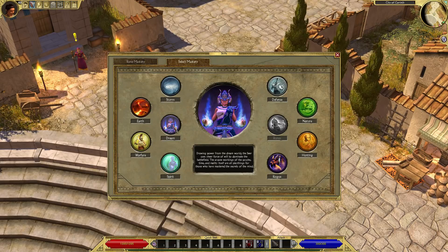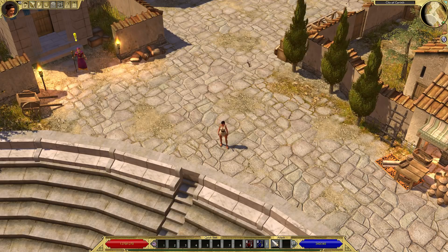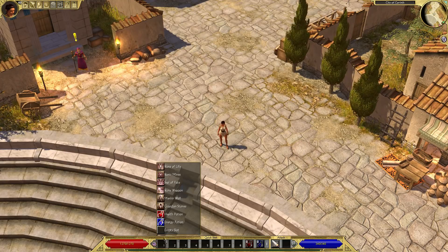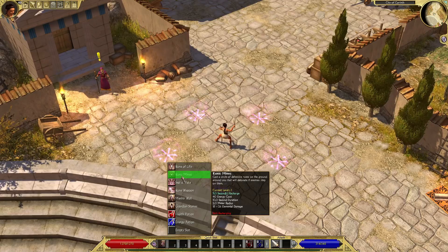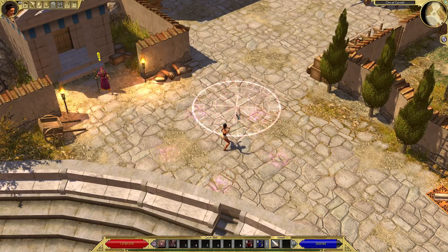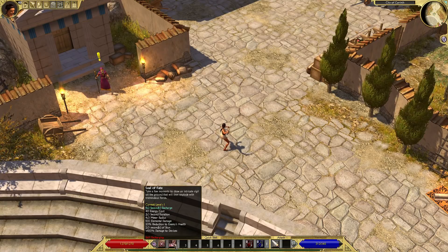You can combo the Runes mastery with whatever you want, so maybe you go Runes plus Dream. The Seal of Fate will charge up and then explode — it's got a slow detonation but probably a lot of power, and it also has a stun with a three-second duration. The Menhir Wall is a defensive wall structure with a big cooldown. It blocks and distracts enemies, and has a 25% chance of stunning enemies for a second.